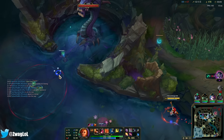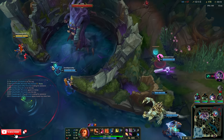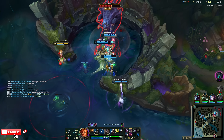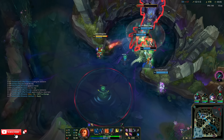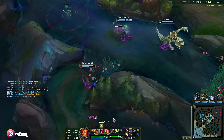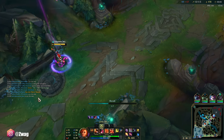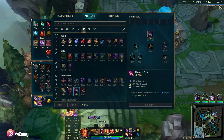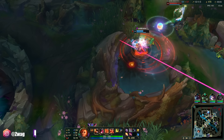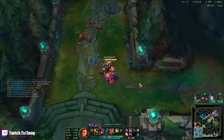They're going to come try and steal it, but we'll at least be able to fight them after. We have Cho'Gath — we don't have Smite, but based on where Vi is she's not going to get to the pit in time. We have three ADCs. We've got to be a little careful.